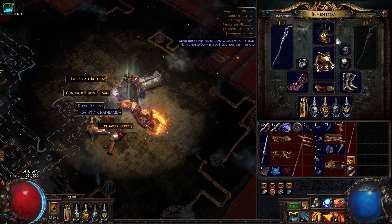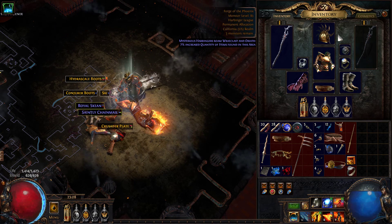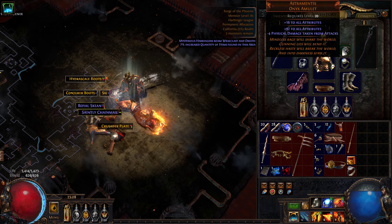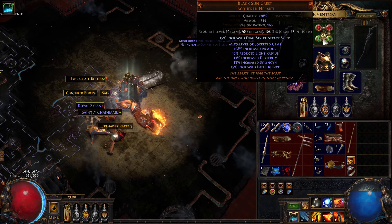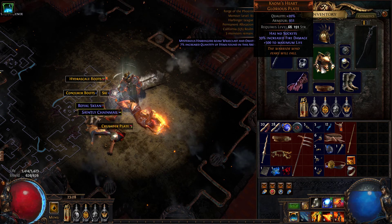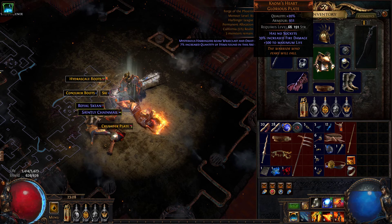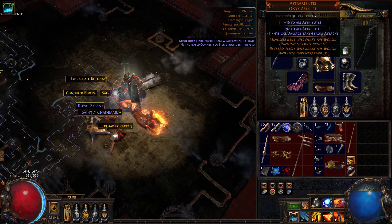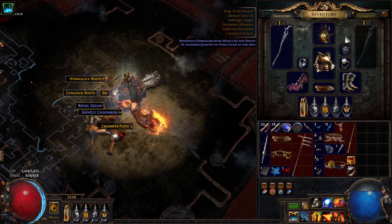To cover all of the stat requirements — because you're converting all the dex in those nodes and all the strength in those nodes into INT, and you're not really getting those stats on your gear — you use an Astramentus. This is the most expensive part of this build. The Whispering Ice staff you could buy for an Alch; this helmet you could probably buy for maybe a couple Chaos for really good rolls. I use a Kalm's Heart, though that's not needed. The most expensive part will be the Astramentus to cover all of the stat requirements for your gear.